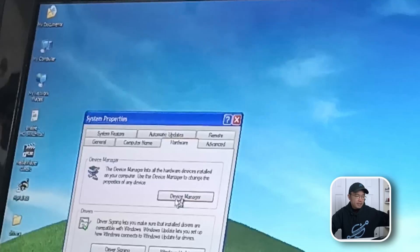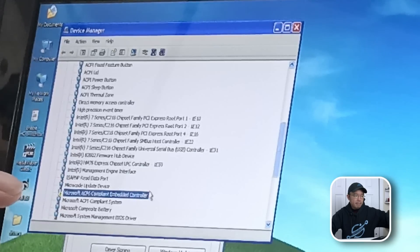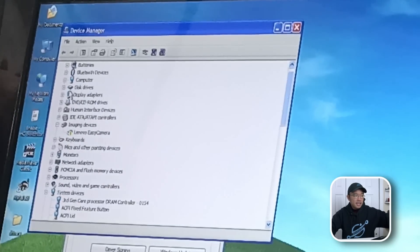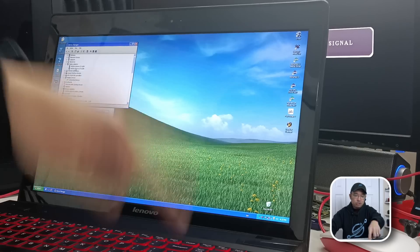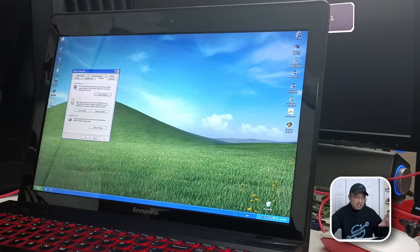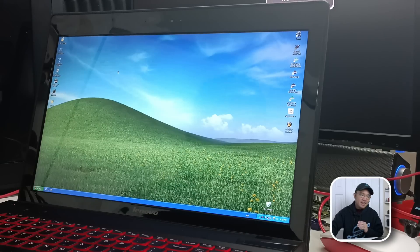Looking at hardware, everything is working other than the Lenovo easy camera and an ACPI compliant embedded driver controller I haven't looked into yet. I have two GT 650Ms showing — dual graphics cards — which is going to be great for gaming. I've never seen Windows XP this clean before on a widescreen in 1080p resolution; the last time I installed XP was probably 2005 or 2006 on one of those square LCD monitors.